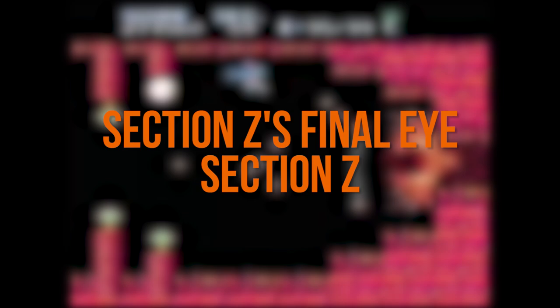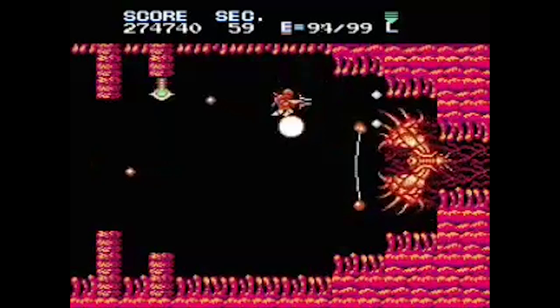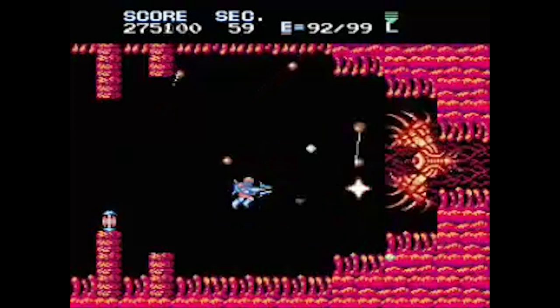Section Z's final boss proves an important point: weak spots don't always guarantee an easy fight. It can be an advantage, sure, but not all make for easy pickings. This eye will kick your ass.